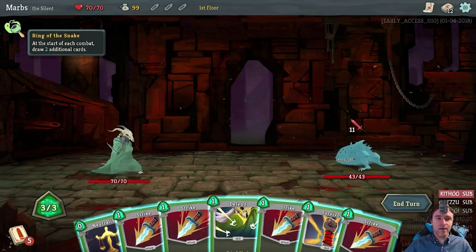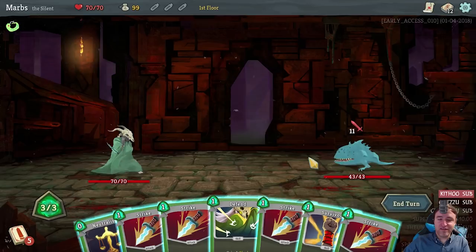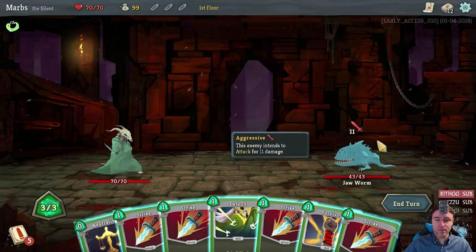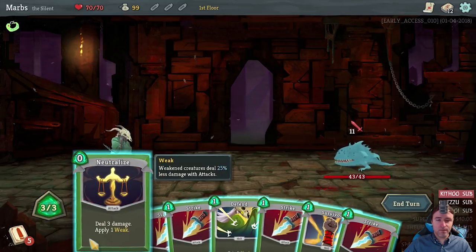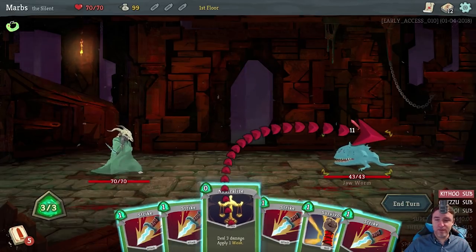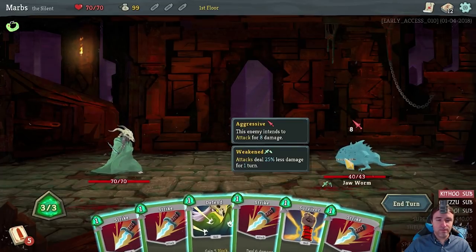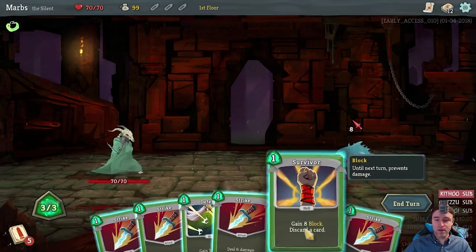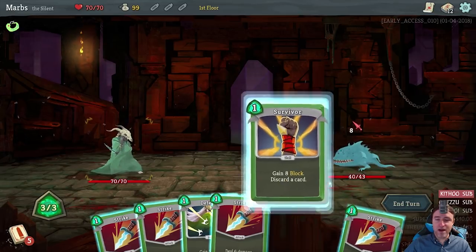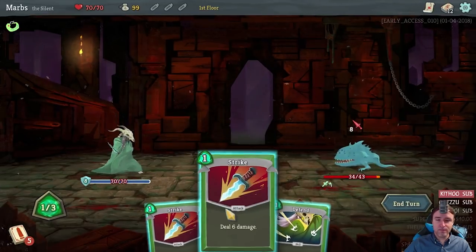So there's the Ring of the Snake — at the start of each combat, draw two additional cards. That's quite nice to open with big combos. So 11 damage. This is Nyo: deal free damage and apply one weakness. That's eight damage instead. Now we can gain a block and discard a card. I assume this card means it will come back.